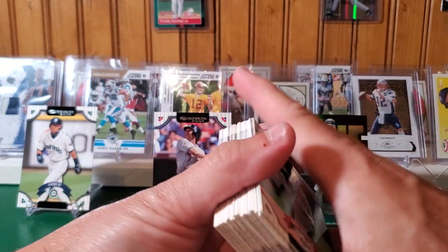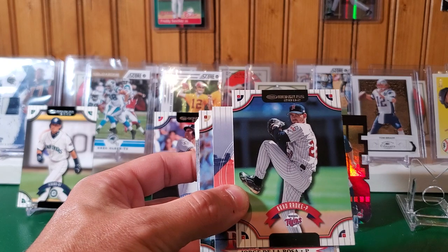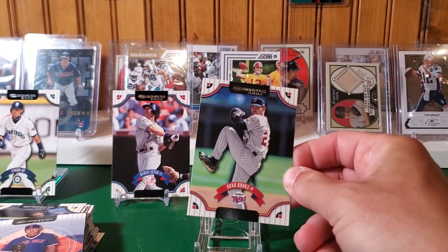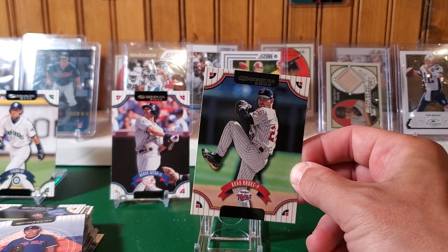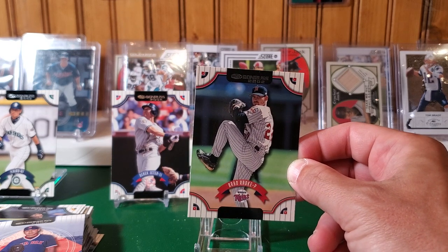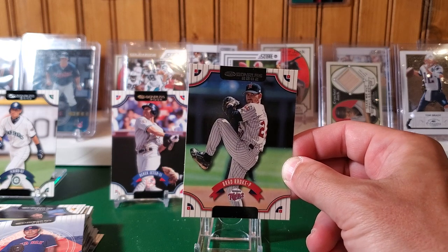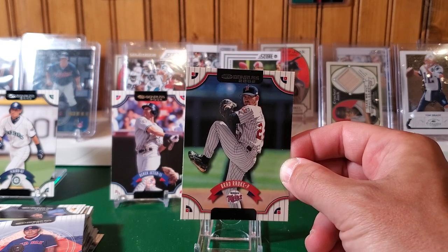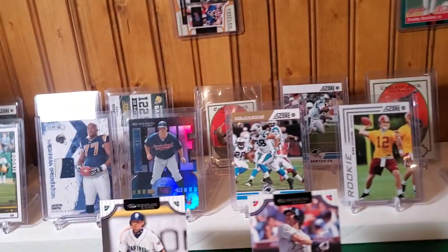Let's do some trivia on Brad Radke. He spent his whole career with the Twins, was an All-Star in 1998, and finished third in Cy Young Award balloting in 1997 behind Roger Clemens and Randy Johnson — getting all this from Bookopedia. Probably the most interesting thing is he's top 20 in strikeout-to-walk ratio all time.